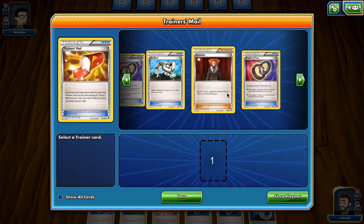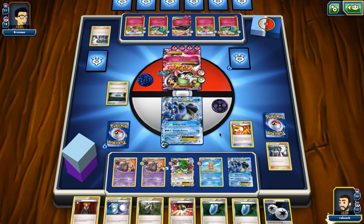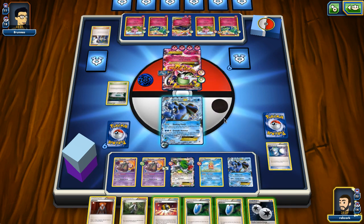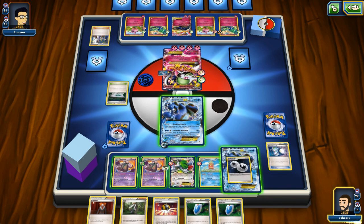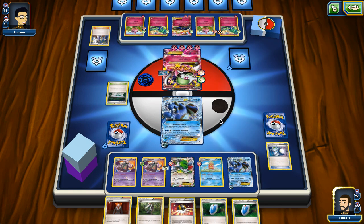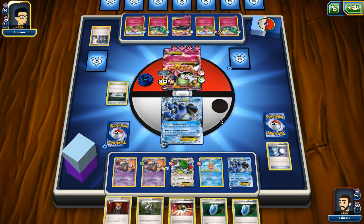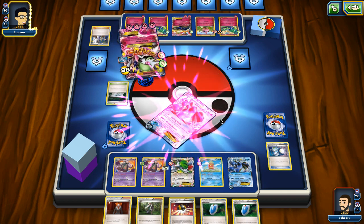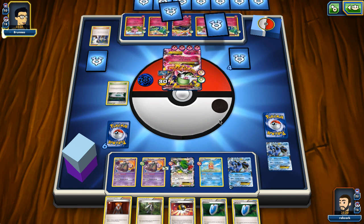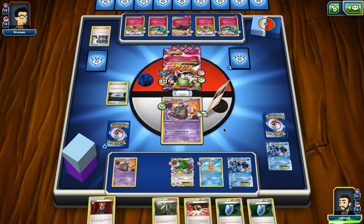I could go for Puzzle of Time but I kind of want both in the deck so I can Sycamore next turn. I'll use Super Scoop Up and fail again. I can't play the Float Stone on Seismitoad - I don't think my opponent plays stuff that removes energy - so I'm just going to Quaking Punch here. It's a rough turn because we are going to lose a Seismitoad for sure. Maybe next turn we AZ out of the Garbodor. Our opponent takes the knockout, which is exactly what we don't want - they're taking prizes without having to spend more cards from hand.